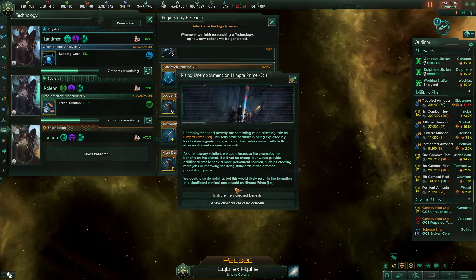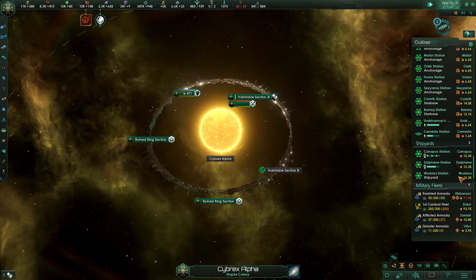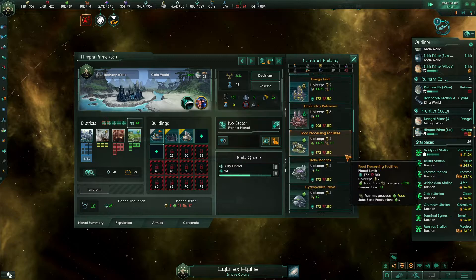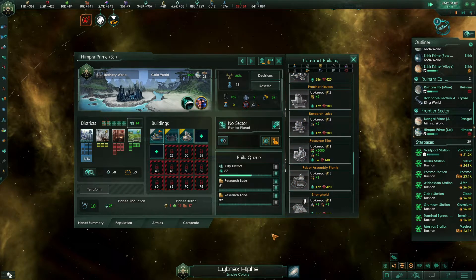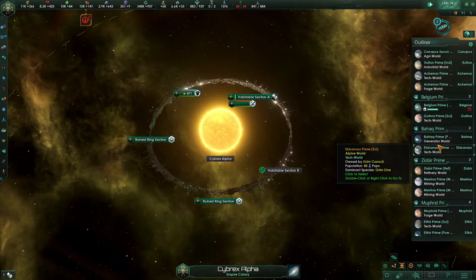There's rising unemployment on Himpra Prime — we knew that, we created that problem. The fix for it is underway. Let's head up there — that will get fixed, but it's not going to be for a little while yet. We'll get a pair of research labs in there. In fact, we should probably build the research labs before we build the city district — that will be absolutely fine.